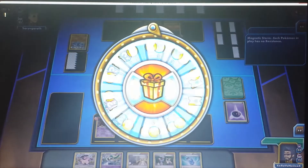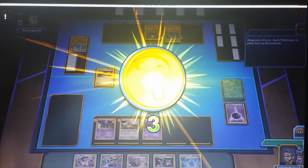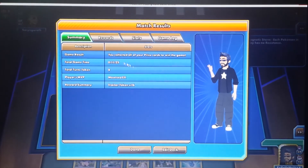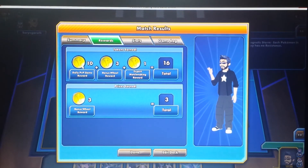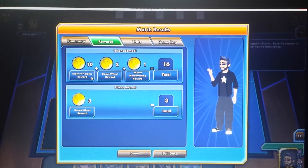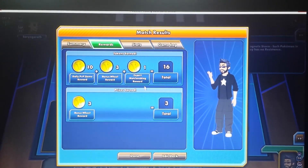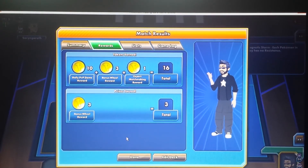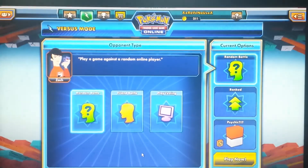I get to spin the wheel for a prize and I get 3 extra coins. 16 coins total for that battle. Over here you can check what your prizes are: 10 for player versus player reward, 3 from the bonus wheel, and 1 for expert matchmaking reward — 16 altogether. I'll click done and that is the end of the battle — a win for us.